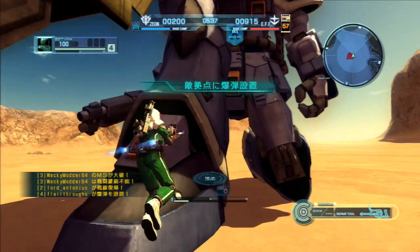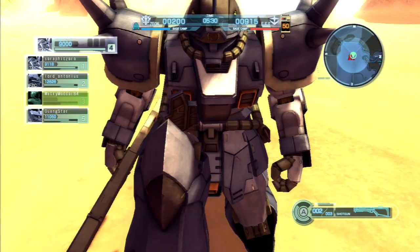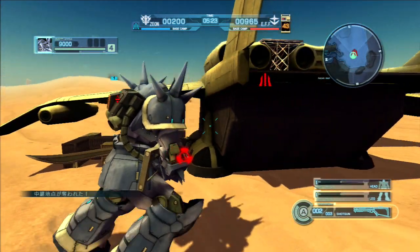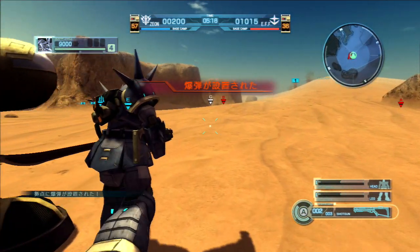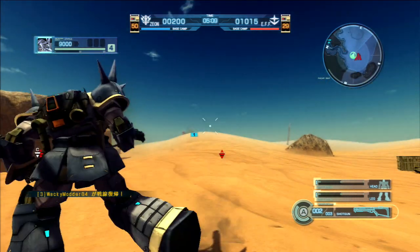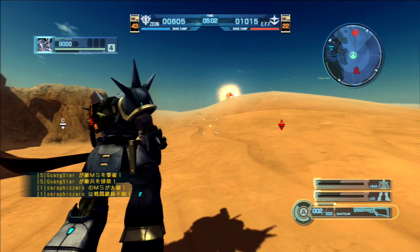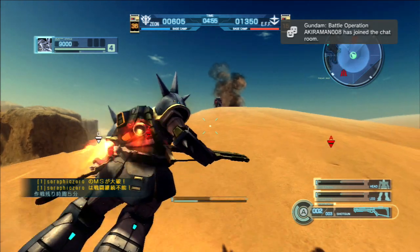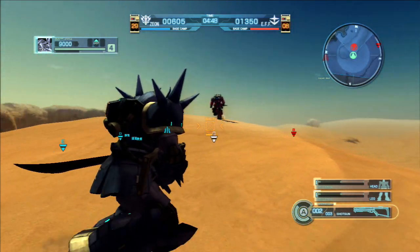Little bit of lag here. Lord Antonius and a couple other people were having trouble getting all together, but everybody's still connected, so good. I'm gonna sit here behind the base because I want to make sure this bomb goes off. Best way to do that is to ensure nobody comes up here. I probably should go help Seraphic Zero, but I hate to leave the bomb unattended. It's got 20 seconds, nobody's nearby, Zero is dead, and that is a gun cannon. I'm pretty sure the bomb's gonna explode.